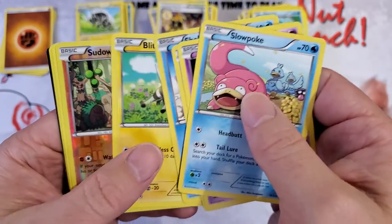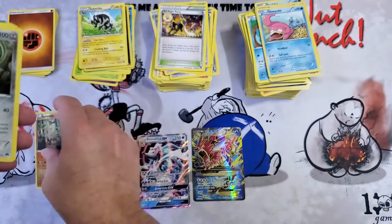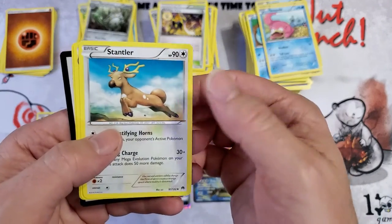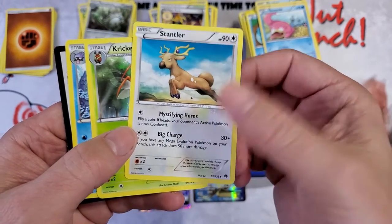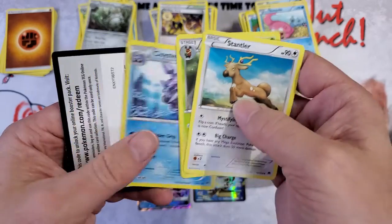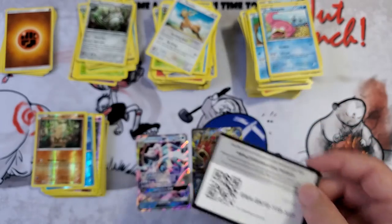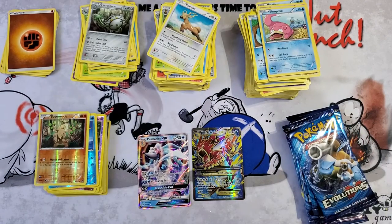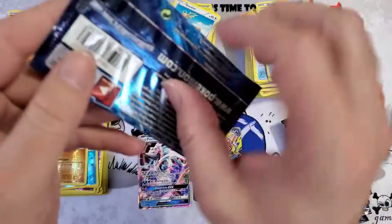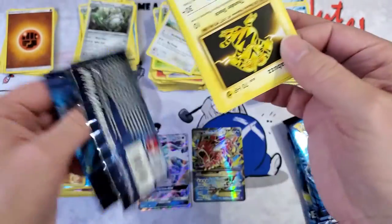I do have a couple still in the sleeve but not a lot. Sudowoodo, Thorn, Stantler — I love that, perfect for the holidays! Kricketune, Cloyster, and bam, codes. My wife just texted me she's on her way — I might have to pause so I can let her know not to come into the studio.